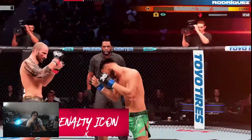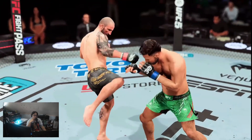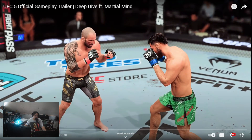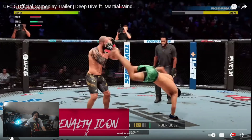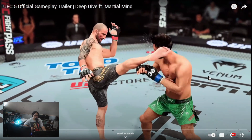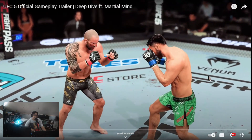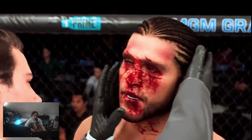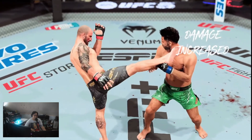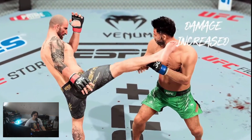The vision penalty icon appears — let's see that icon. It's on the top here, below your stamina meter. It's a little small.